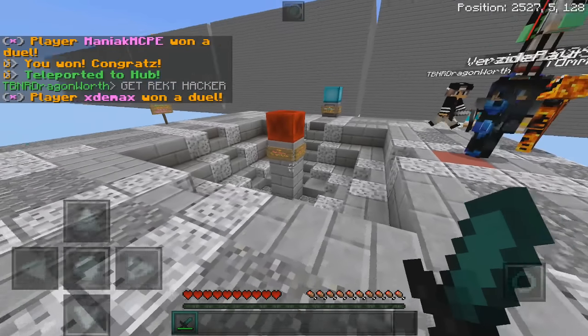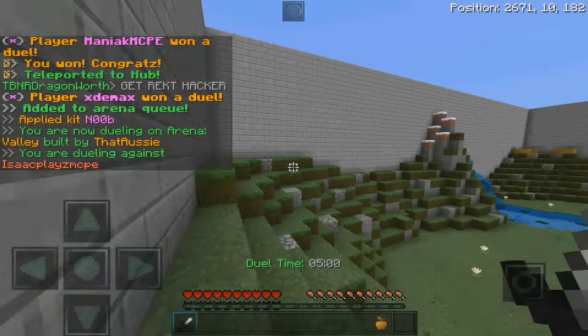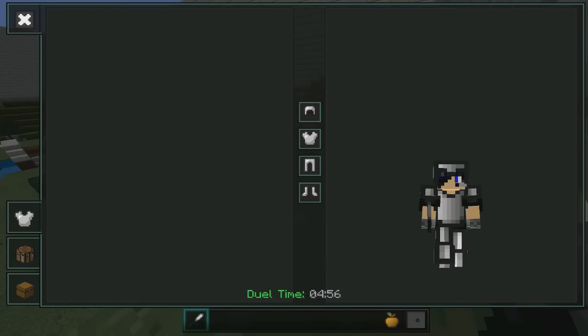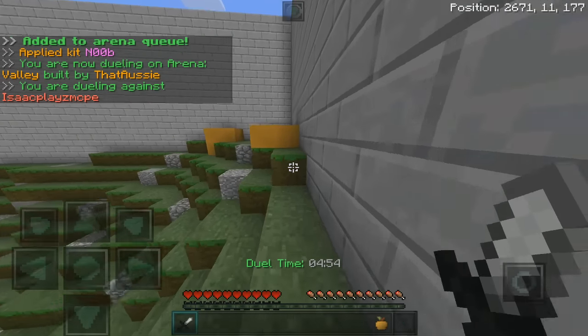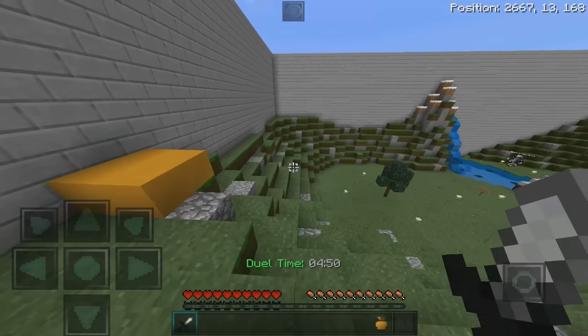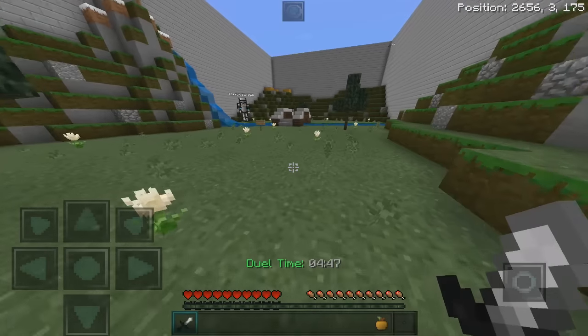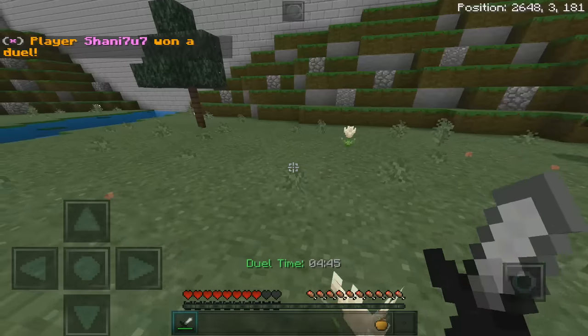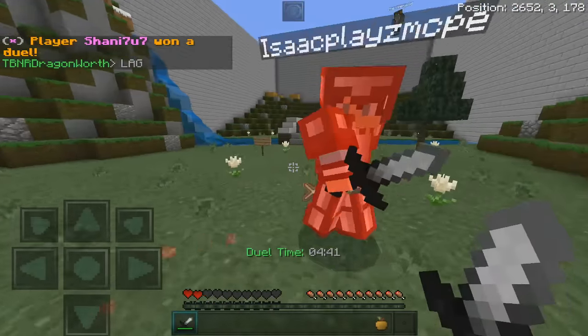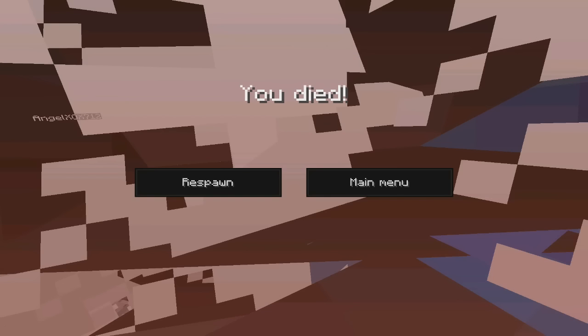That is just so annoying when people do that. Let's join another match. This time we have the basic iron kit with a gapple. As you can see the kits are completely different and it's a lot more basic now, which is kinda cool. But it's kind of annoying that you can't select which kit you wanna do — I kind of like old CrazedCraft where you could select your kit.